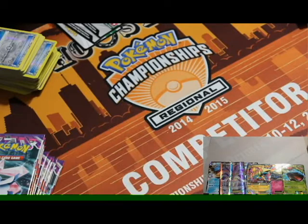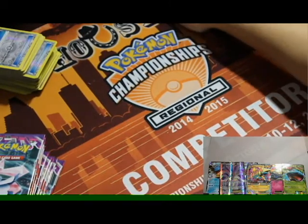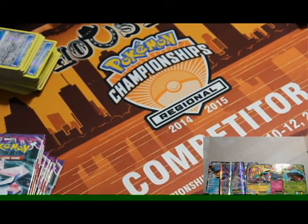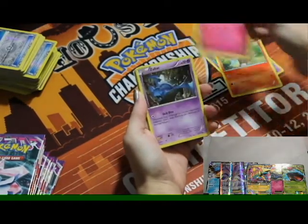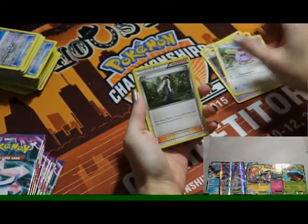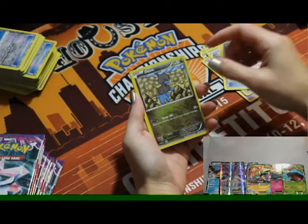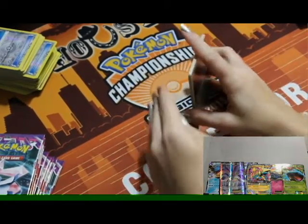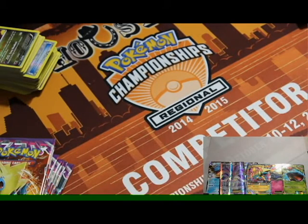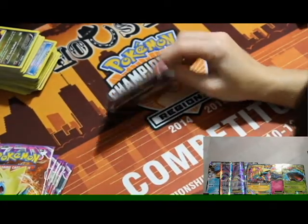Roar says he wants to run Malamar in a Sceptile EX deck — not a bad choice. Obviously Ariados is your big attacker there. Fourth pack: Pumpkaboo, Litleo, Swirlix, Zubat, Whismur, an AZ Trainer, Zweilous, Gengar Spirit Link, reverse holo Dino, and holo Hydreigon. Fifth pack: Wobbuffet, Roggenrola, Skarmory, Malamar, Joltik, Dedenne, Swirlum, Pumpkaboo, devil colorless energy, reverse holo Golbat, and a Helioptisk.